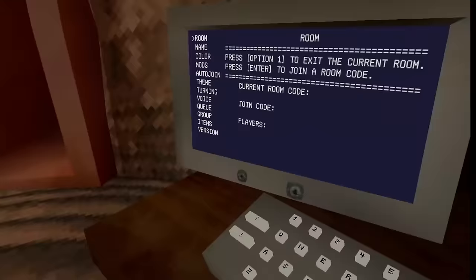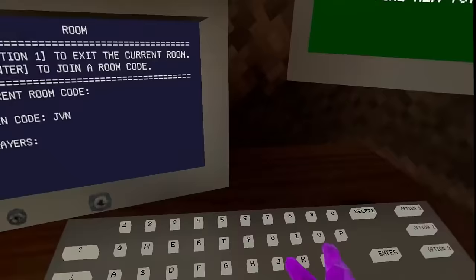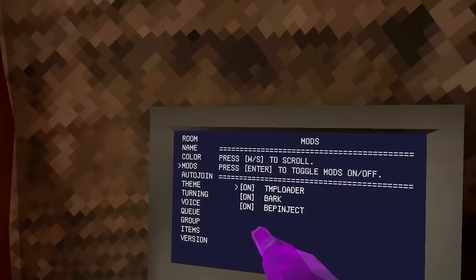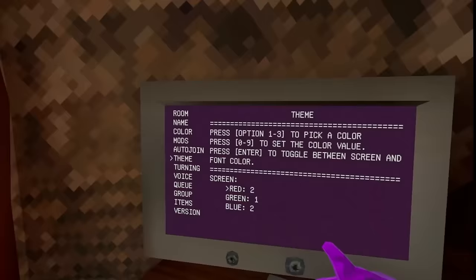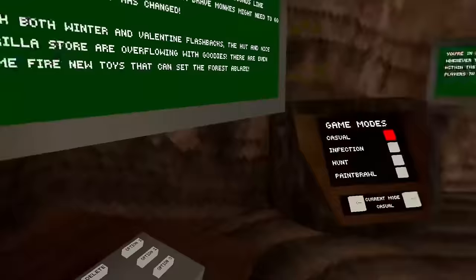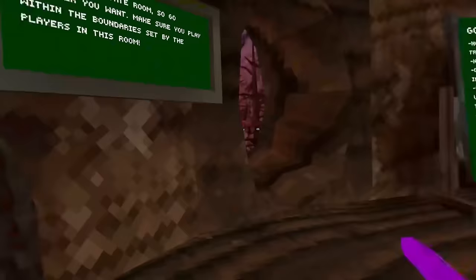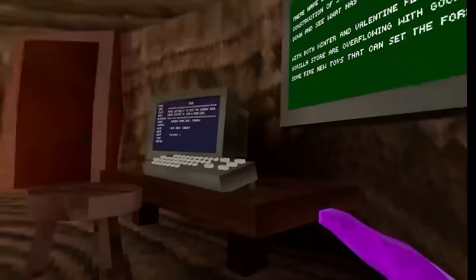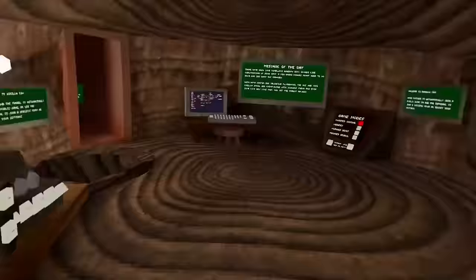The first mod is called Computer Plus Plus. It's a replacement for the Computer Interface mod, which broke a lot, and this one works perfectly. You can join rooms and control all of your installed mods right from your computer. There's also auto-join and you can change the theme color. Once you've joined a lobby, you have the option to go into modded lobbies — public modded lobbies or just normal modded lobbies.